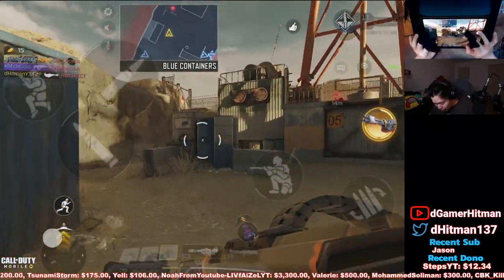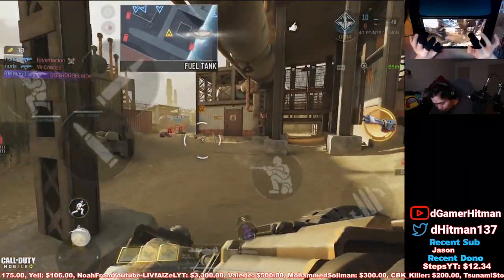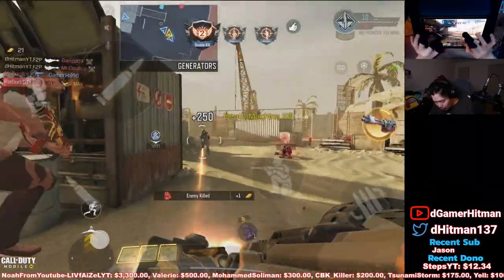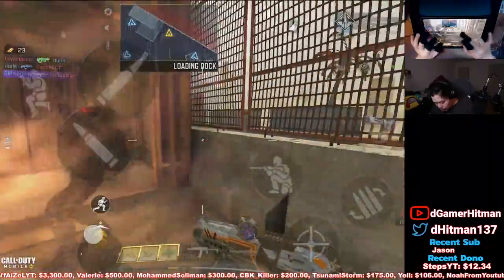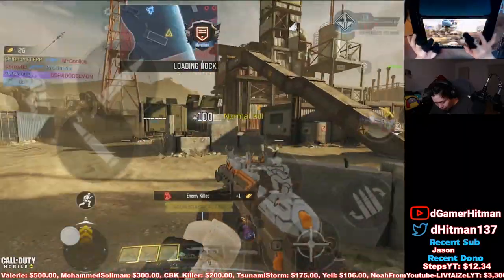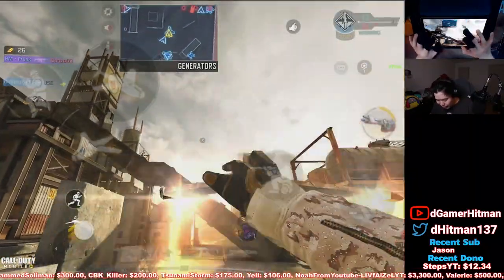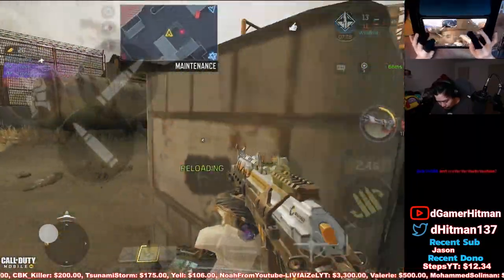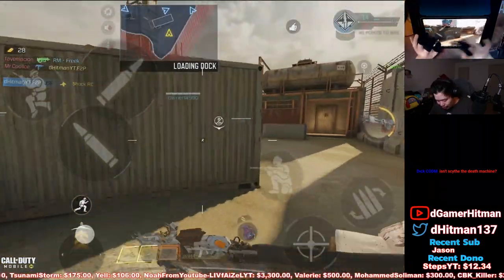I'm actually using the Death Scythe on this one — the Death Scythe isn't bad because it gives you extra bullets. Getting a few kills there, and I was thinking about Gravity Spikes but the problem with Gravity Spikes is you accidentally confirm the tags. The Scythe is really nice. I use the Scythe, the Death Machine, and another operator skill to rotate through. The only downside is running out of bullets. We're already at 25 to 28 points, which is pretty crazy — and we're only at 14 kills.